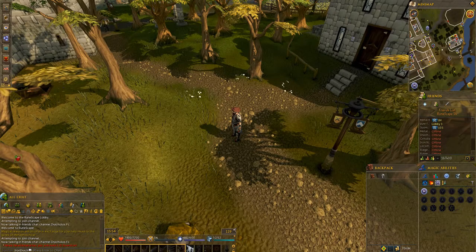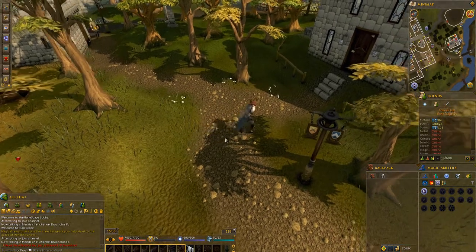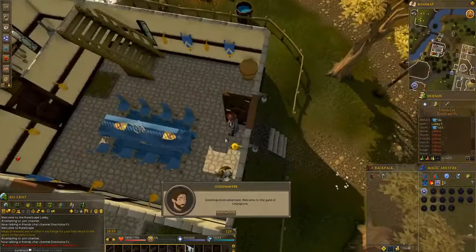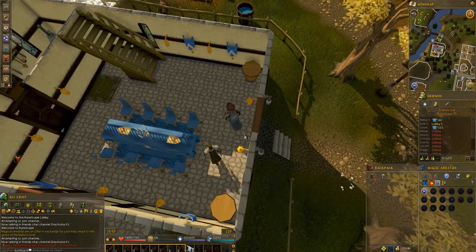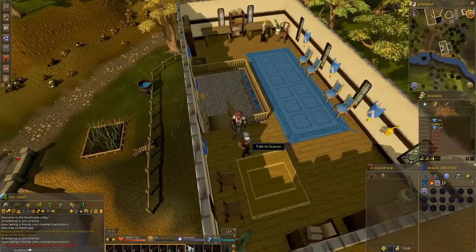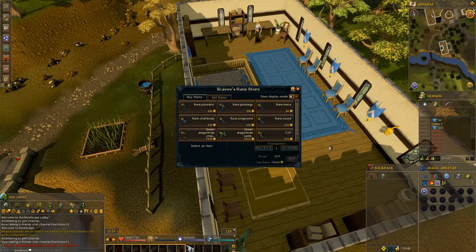Once you've completed Dragon Slayer, you'll have access to the Champions Guild just south of Varrock right next to the Lodestone. Go in, head upstairs, and trade the guy walking around up there — he sells some rune armor items including plate legs, as well as green dragon items like vambraces and chaps. He also sells a couple of one-handed rune weapons, so this is really handy early on for getting those early rune items.